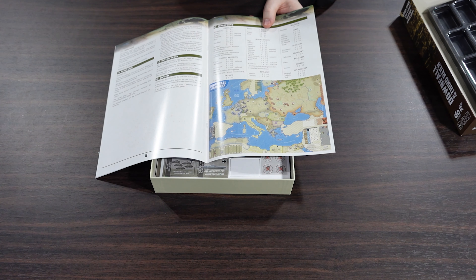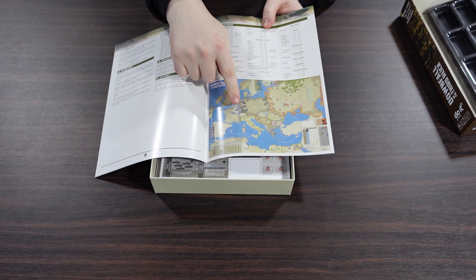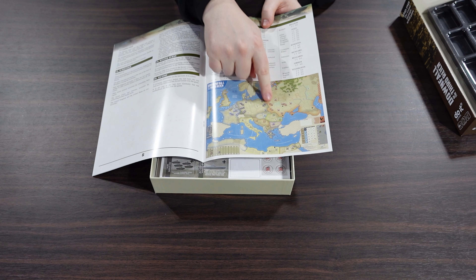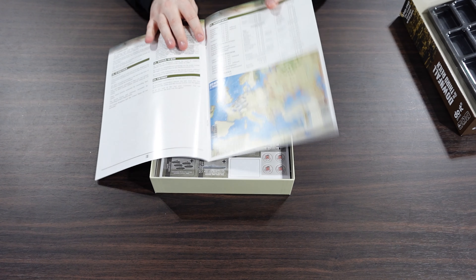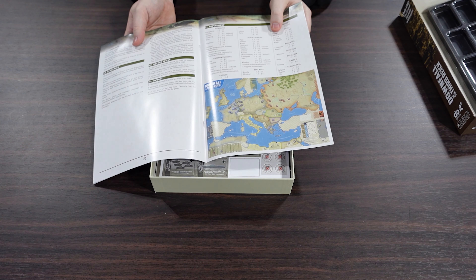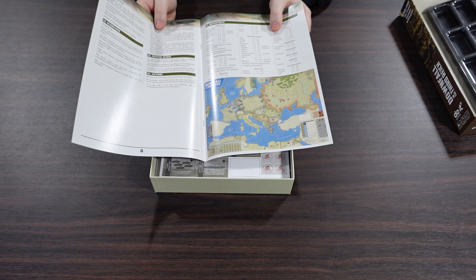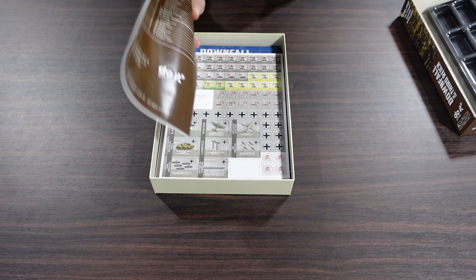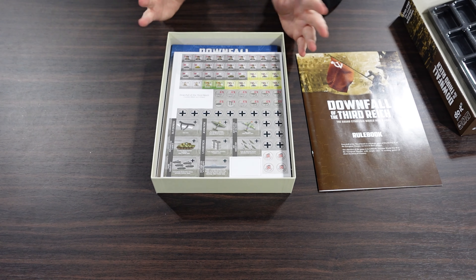There's a setup diagram showing the western front and the eastern front. It's called Downfall of the Third Reich, but this actually starts in 1940, so you've got to do the whole war before you get to the downfall.